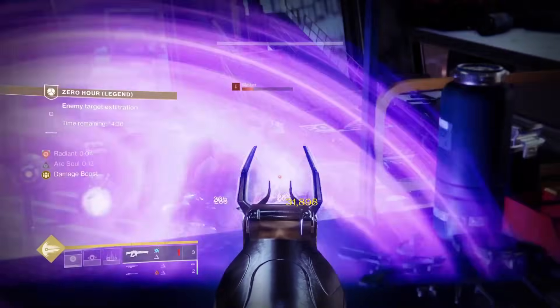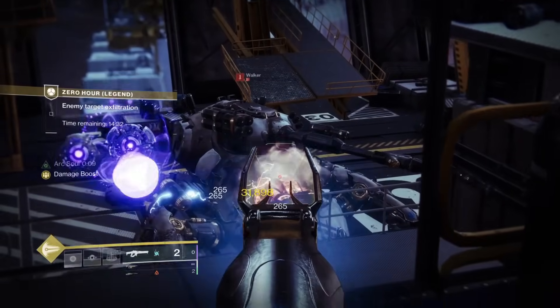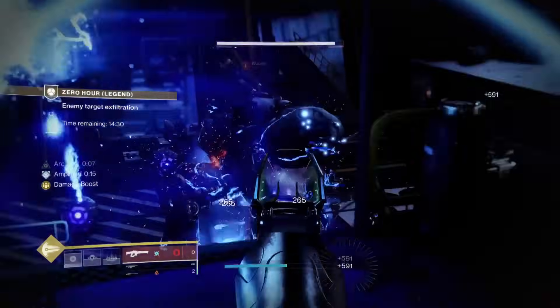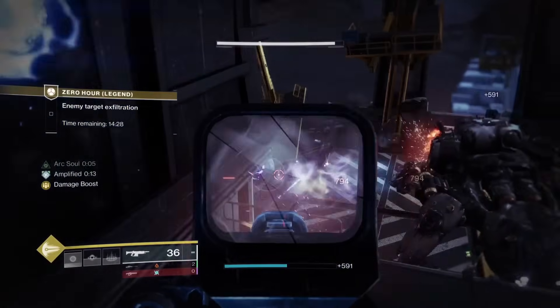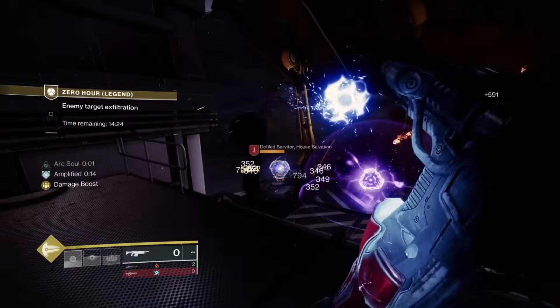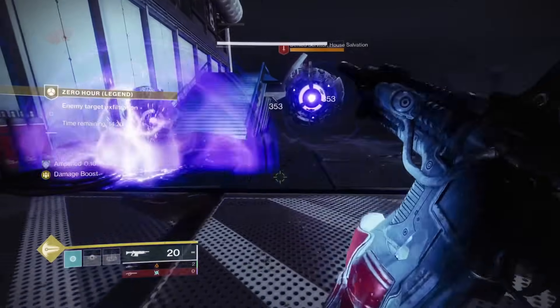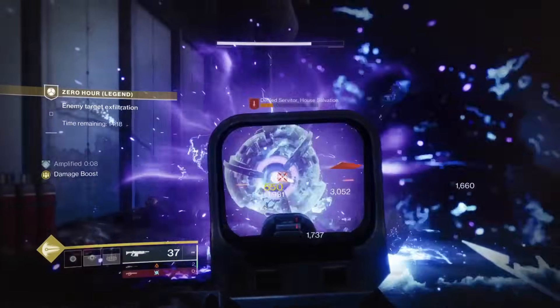We're going to use a bit of linear damage here to take down the tank and save super. I could have supered the tank, which will melt tanks, but I chose not to because we've run out of ammo and I want to use my super in the next section. To be honest, it doesn't matter — I could have supered the tank on this strategy because we're going to come to the part of the cheese.